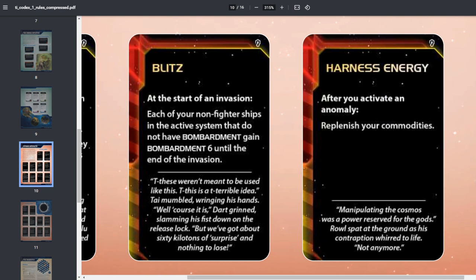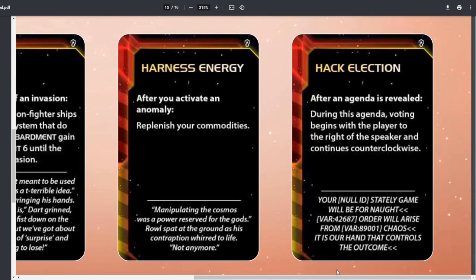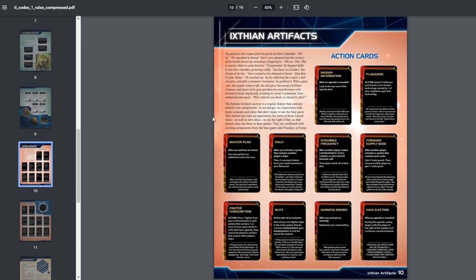Harness Energy: after you activate an anomaly, replenish your commodities — not instant trade goods, but sets you up for the next round. Anomalies include nebulas, gravity rifts, and asteroid fields. Hack Election: after an agenda is revealed, voting begins with the player to the right of the speaker and continues counterclockwise. That's a bit situational and less powerful than the other new action cards overall. That wraps up the first page of Ixtian Artifact action cards.